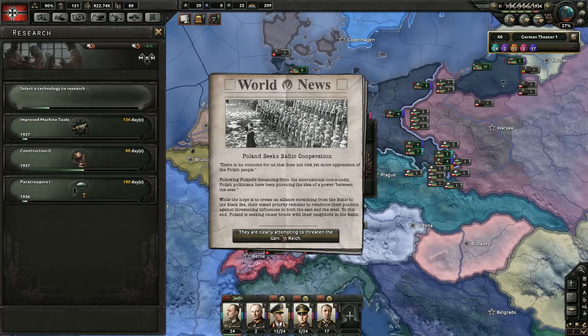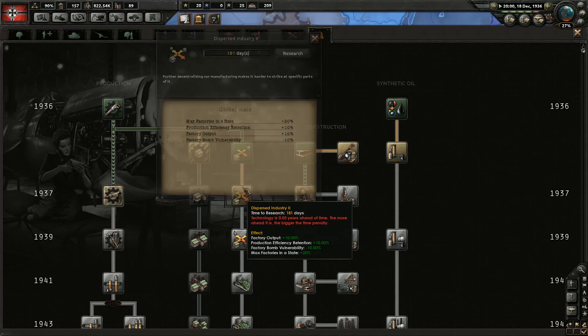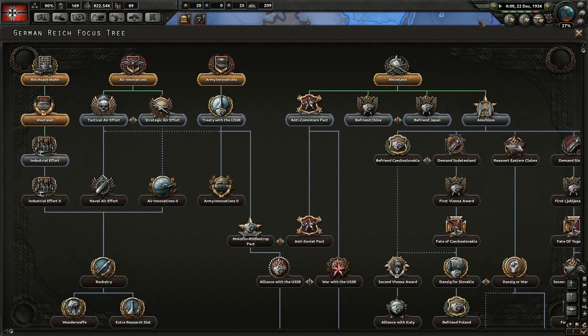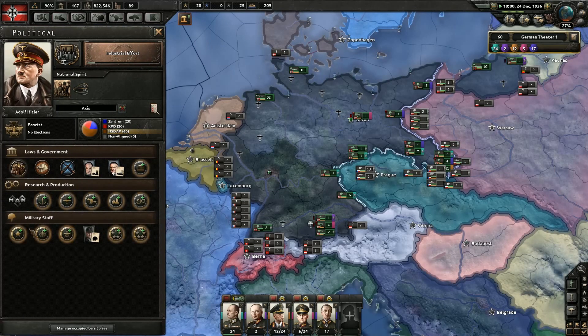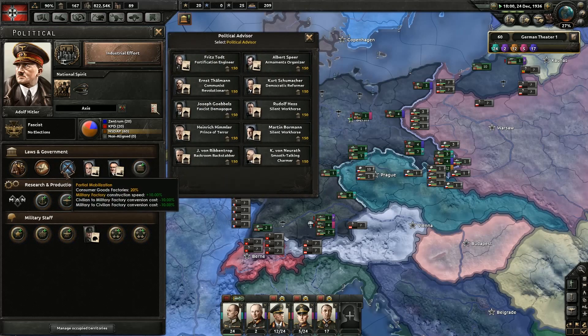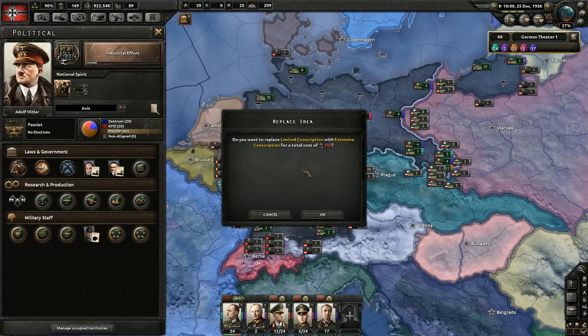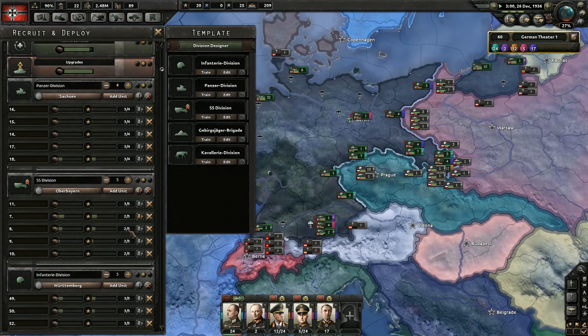136 days. Poland seeks Baltic cooperation — that is very rude, considering we want to conquer you and everything. Strategic air effort. Air innovations too. Tactical air support. Let's go ahead and do industrial effort. And over here we can get a last dude, but we could actually get limited conscription and get it up to Extensive Conscription, which now gives us 2.48 million.